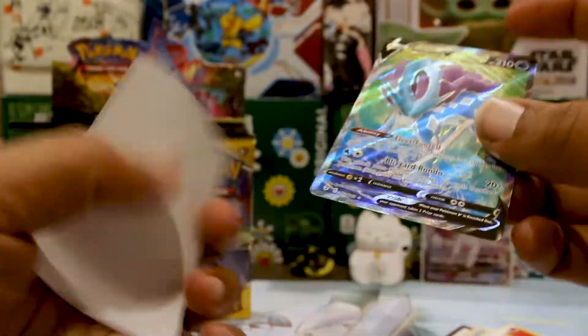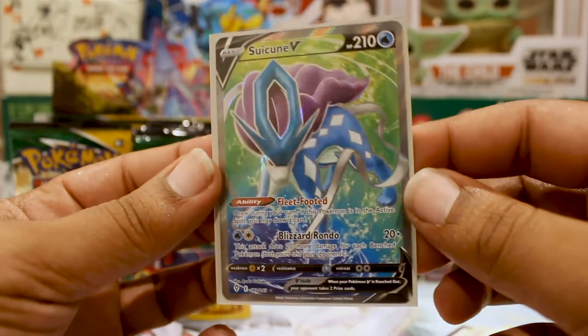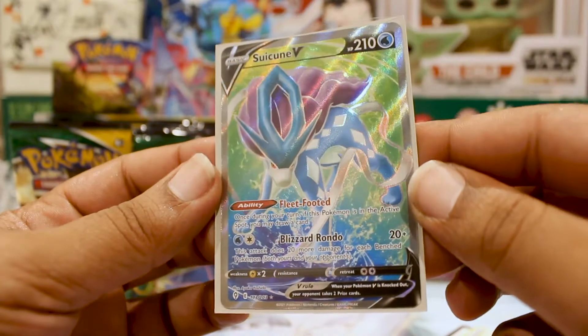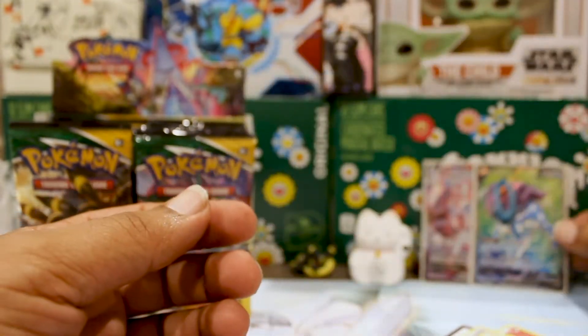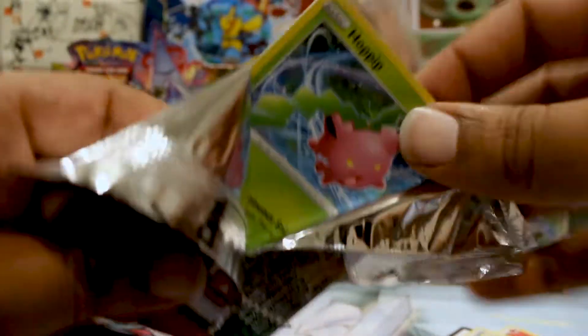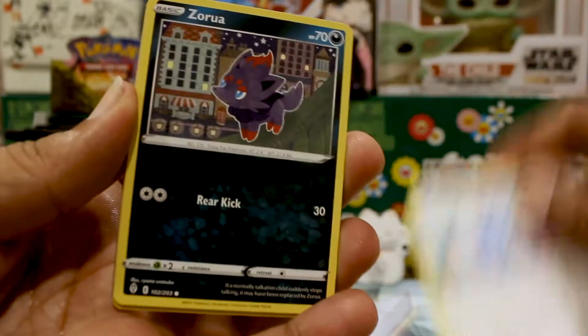Suicune V was actually one of the cards I used in the build-and-battle tournament — it was one of my strongest attackers, and everybody was putting Flaaffy on their bench. Suicune is one of my favorite Pokemon dogs. It's cool they put Suicune in here — they should have also put a Raikou V and Entei V in here, but I think there's actually a single-strike Entei that shows up in this one too.